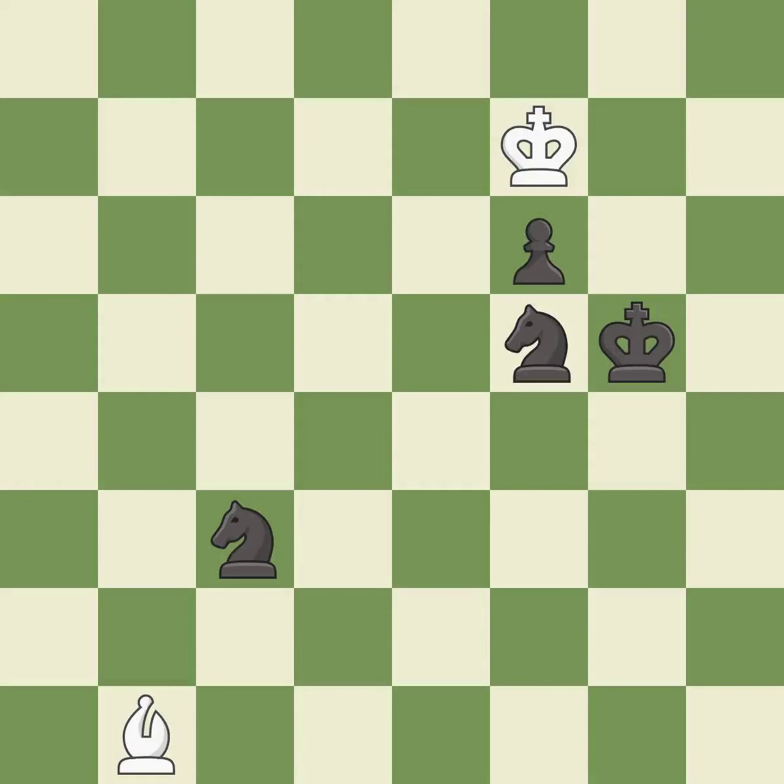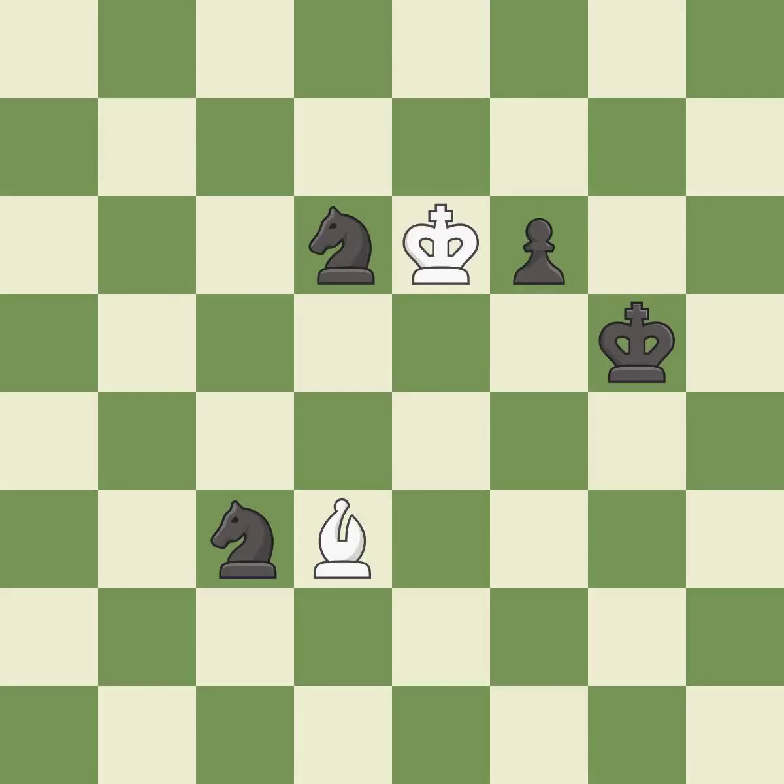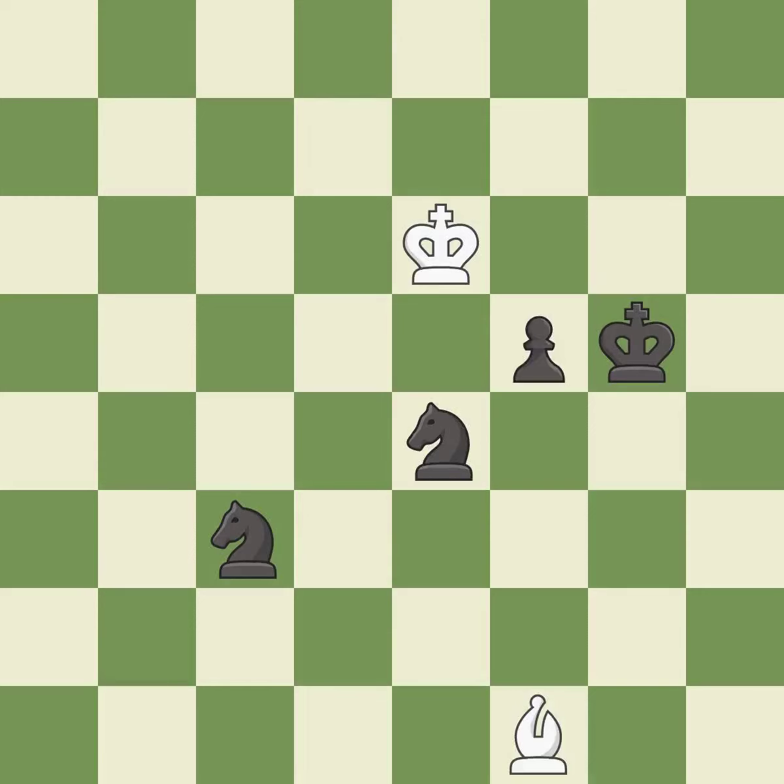Very precise. It is best. This moves the bishop to safety. It is excellent. One of the best moves. It is excellent. This evades the check from the knight. It is excellent. This move puts the knight on a safer square. It is best. This is the strongest option. It is best. The passed pawn moves towards its goal. It is excellent.